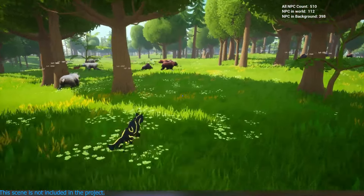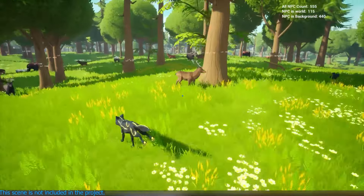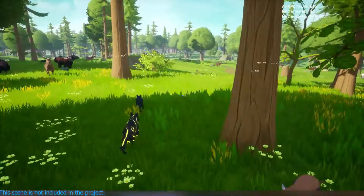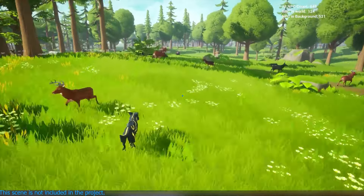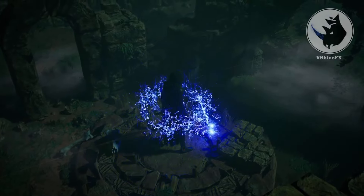And finally, we have the World Director NPC Pro. This plugin is ideal for creating games with thousands of NPCs. It simulates a living world where NPCs keep moving even when they're far from the player — perfect for optimizing large, open-world games with impressive performance.